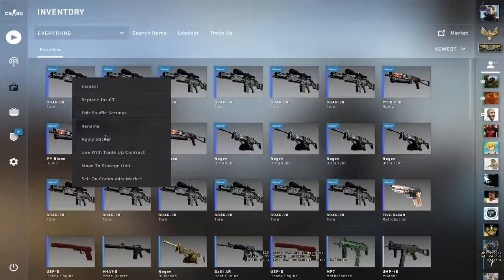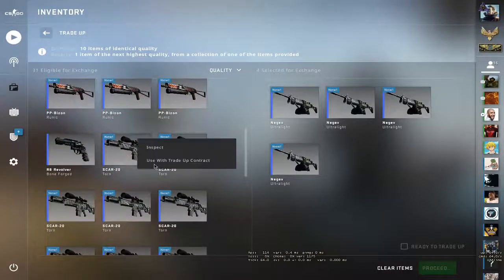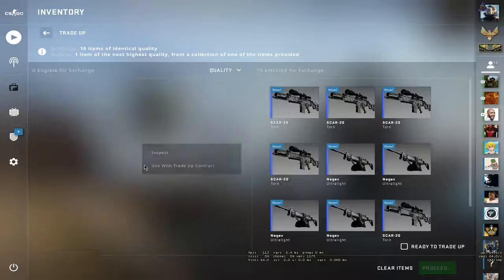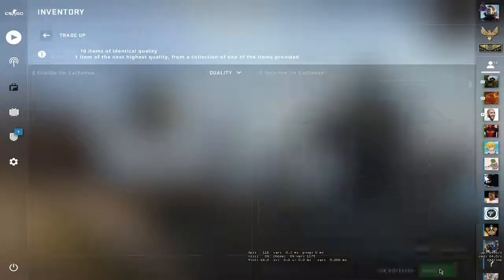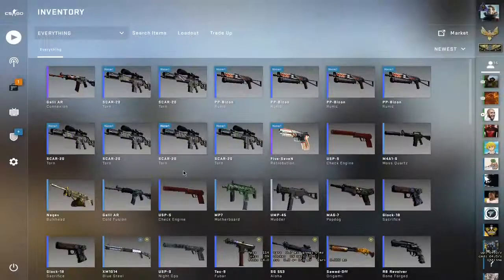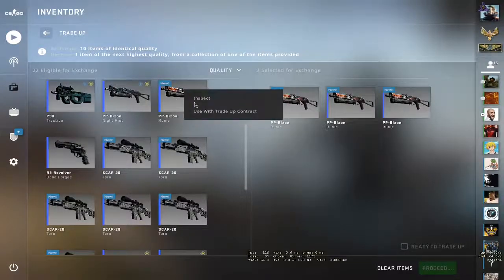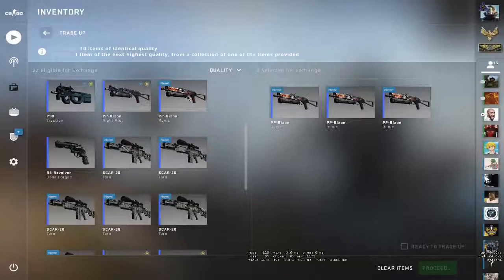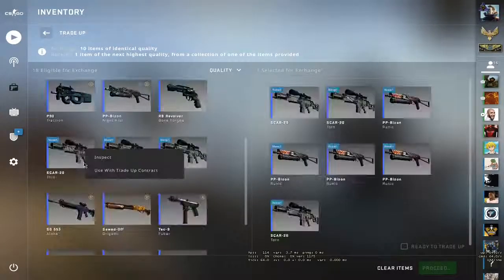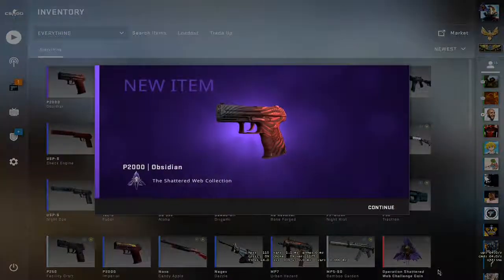Okay guys, here are the two trade-ups. Let's place in the inputs. Here are the ultra lights and here are the thorns. Come on — either give me the rat road or anything from the fracture collection. We're slowly making our money back, okay. Now let's place in the PP Bison. Here's a nice fact — the PP Bison guys: even though the runic is a nice skin, it has a very small PP right here. Rat road or anything from the fracture case... damn. P2K Obsidian.